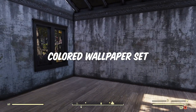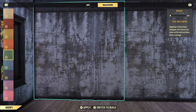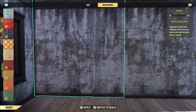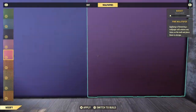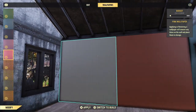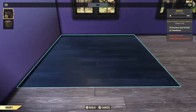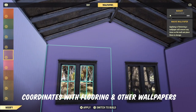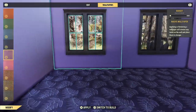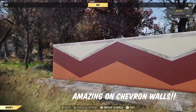Next up, the colored wallpaper set. I'm a big fan of this set because it's got such a great variety of colors. It includes white, orange, teal, dark blue, light purple, and light pink. The red, lighter blue, and yellow ones were Atomic Shop freebies at some point, so if you already have those and you get the colored wallpaper set, you've got a full rainbow. This is really great because it coordinates with some of the really difficult to work with flooring, like some of the carpeteria floorings. And of course they look amazing on my chevron walls — go check that video out when you're done.